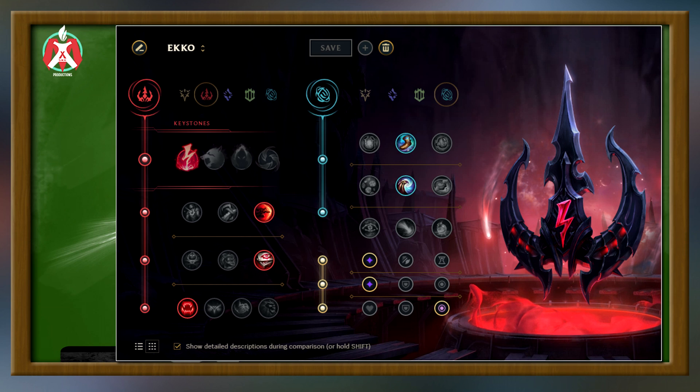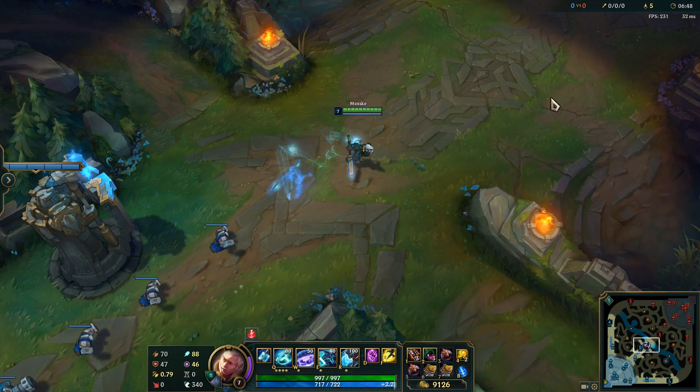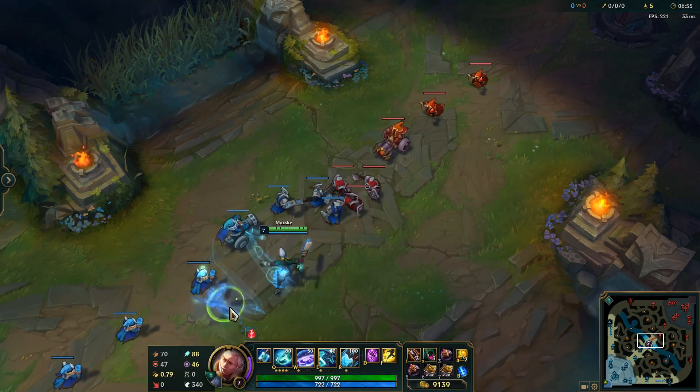Ekko does not have a lot of base movement speed, so that extra 10 is actually really good. And the main juicy part is Minion Dematerializer. Minion Dematerializer got a rework this patch — now instead of 6 charges it gives you 3, but they're more empowered. The main reason for Minion Dematerializer is to improve Ekko's wave control and wave clear. There are probably 3 different ways you want to use your Minion Dematerializers, and I'll talk about all 3.